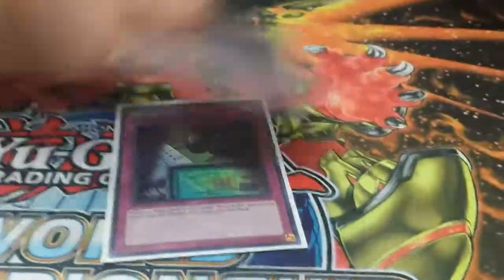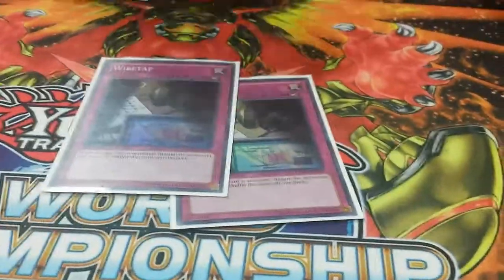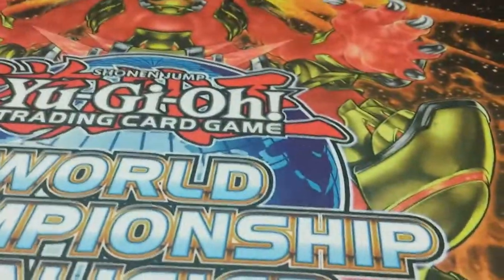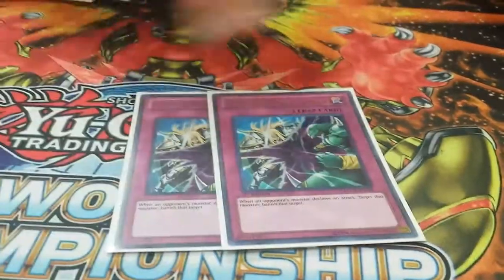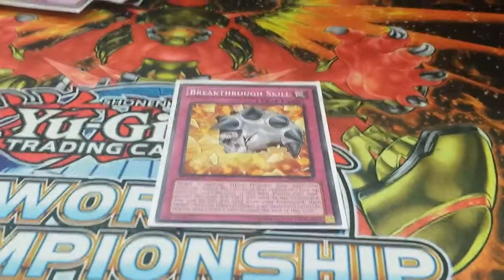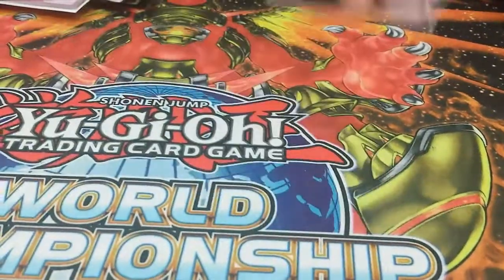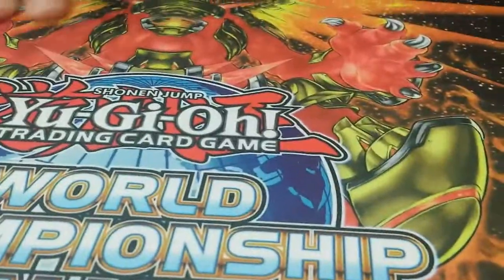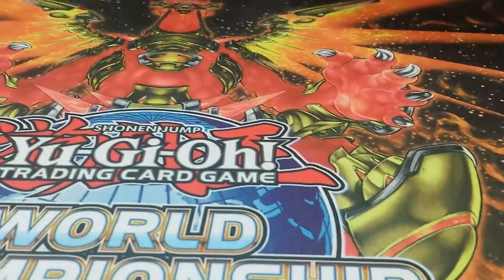We got two Wiretaps — they put in so much work, I didn't have a game where they were bad. Two Prisons that busted up opponents. One Breakthrough Skill because why not — it worked. Infestation Infection of course, great card. One main-deck Black Horn of Heaven — it did its job, sadly didn't see all that much play.